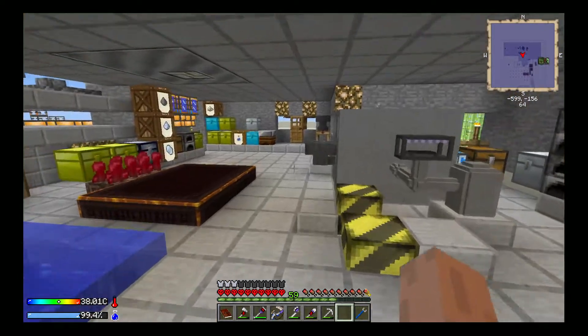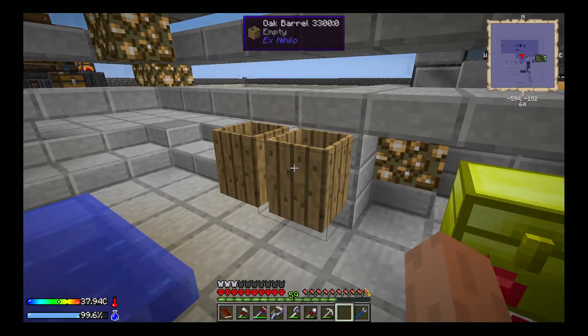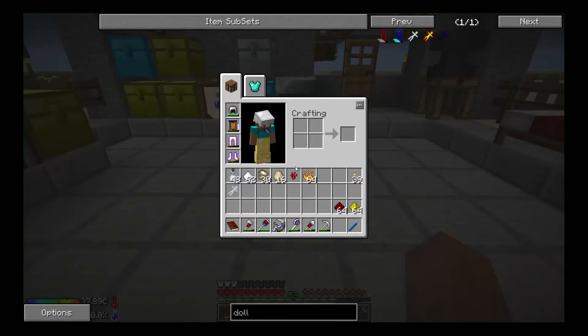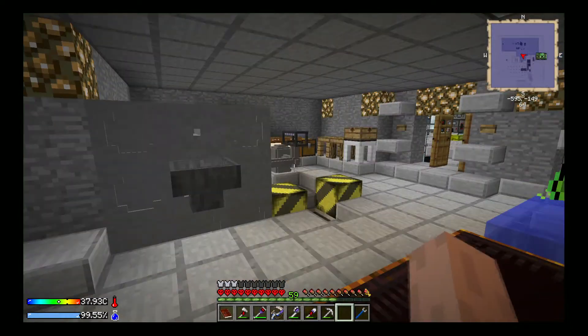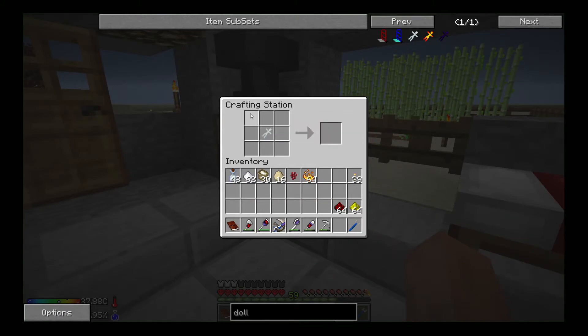I want to make one of those angry dolls. If you make an angry doll and throw it into a barrel full of lava, it should spawn a blaze. And that's what we need — we need a blaze rod so we can make a brewing stand, so we can start making potions for the upgrades for the pneumatic craft machines. I already made the precious doll. All it is is some porcelain clay and a diamond, and there you go — you got your precious doll.